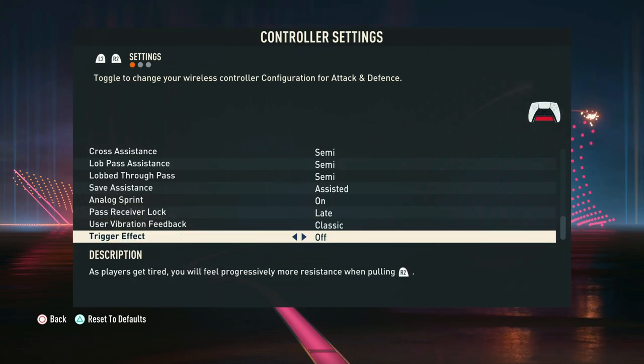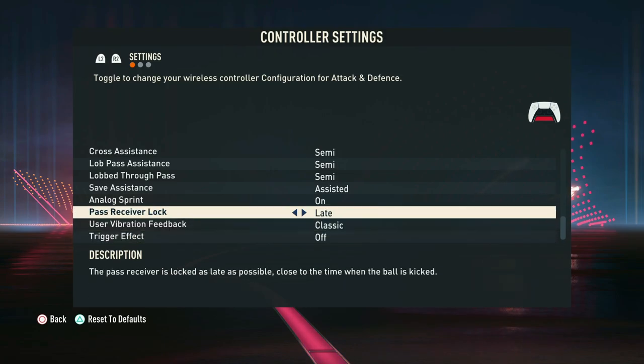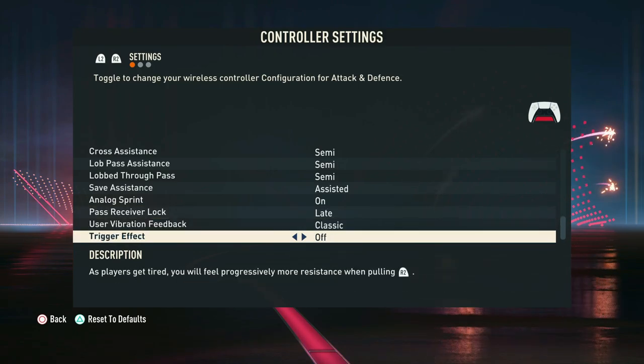The last three settings — pass receiver lock, user vibration feedback, and trigger effect — we don't like using any of these, so we recommend having them set to classic and off.